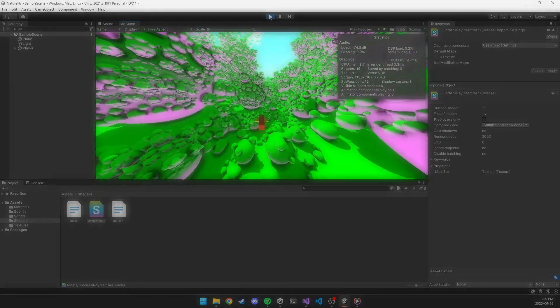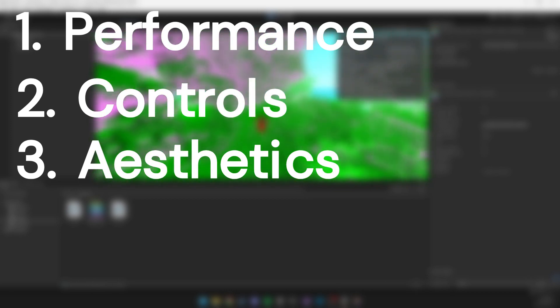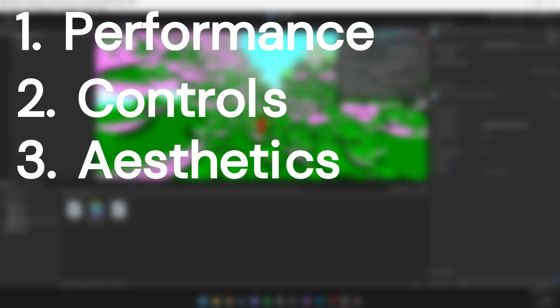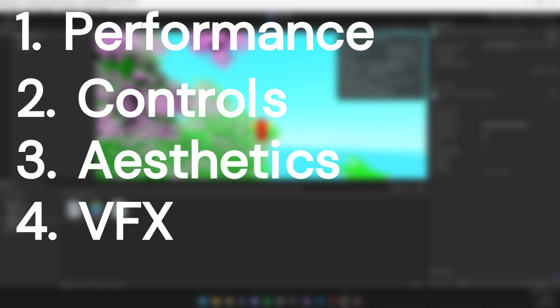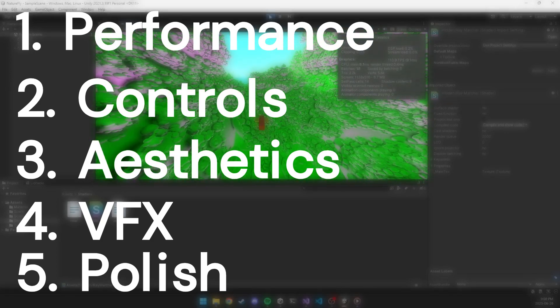There is a lot more for this project. First, performance — I need to somehow make this run on any GPU with a good framerate, and a good place to start is to see how cone marching is done. Second, the controls — I need to work more on the player controller, adding all the features I have in mind. Third, aesthetics — I need to make a good model for the player character that isn't just a sad-looking cube, and color the terrain with more sophisticated methods. Fourth, VFX — I need to add things like blur, anti-aliasing, and other visual effects. And finally, I need to polish the game, which will probably take most of the time.